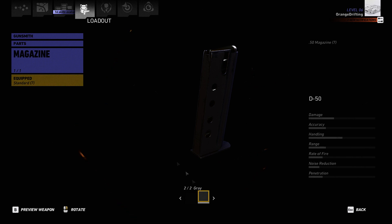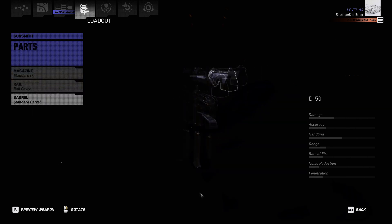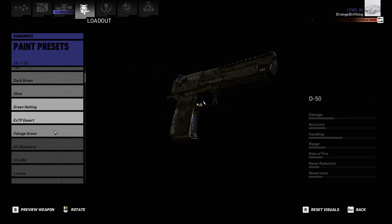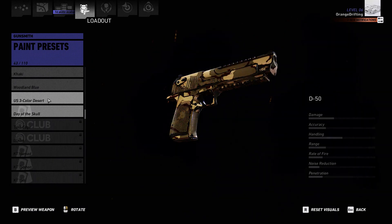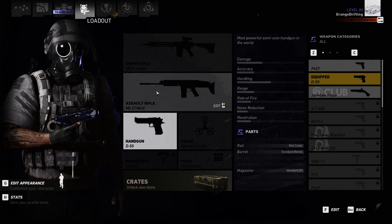Oh wait, I can change the color! I'll change some colors around here. I like changing colors of things. Paint presets — oh, you can change the colors, I never actually knew this. Day of the skull — no. Woodland blue — yeah, perfect.